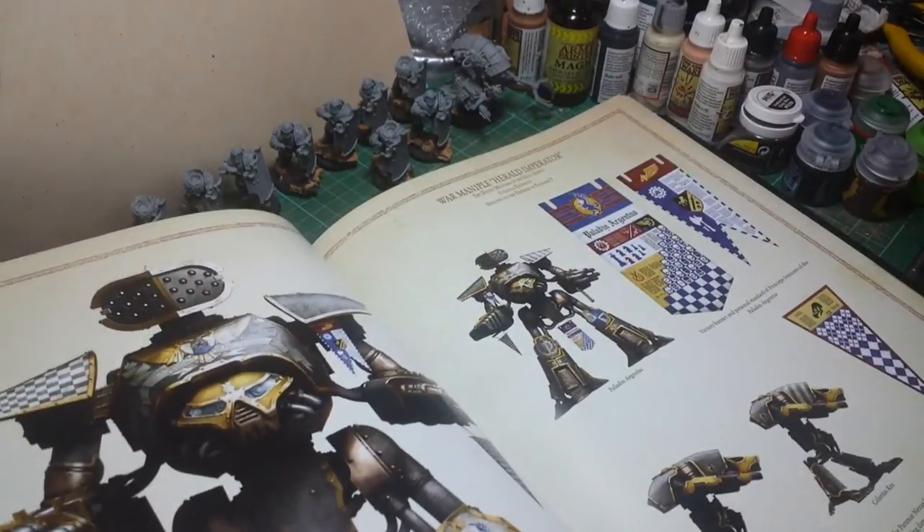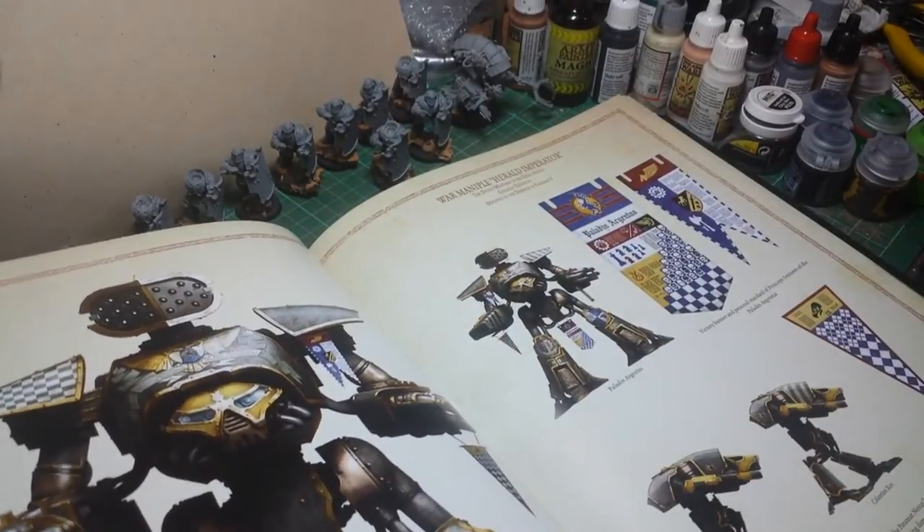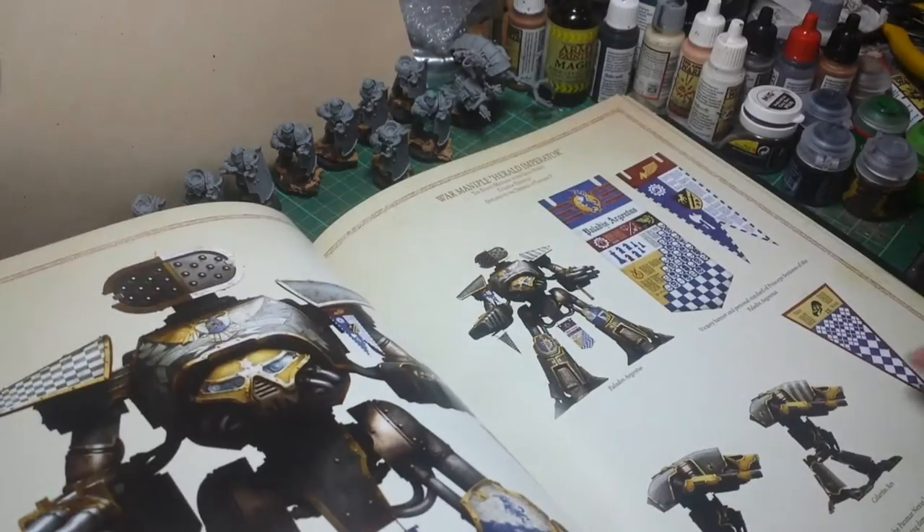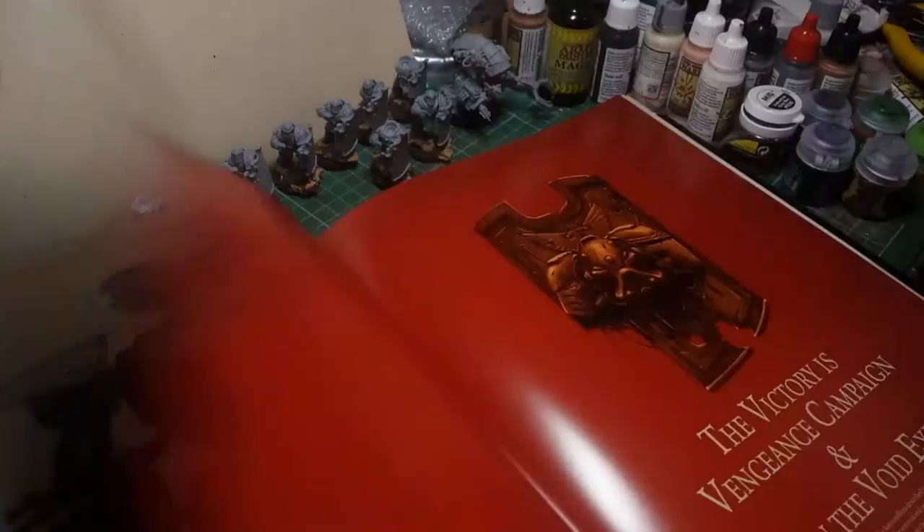Pity they weren't the loyalist ones. Now you've got the Gryphon Legion - Legio Gryphonicus. Black and yellow scheme again, but the opposite way around.